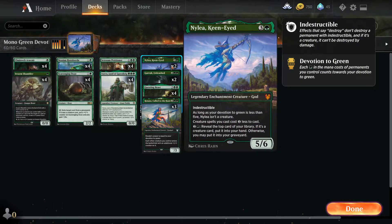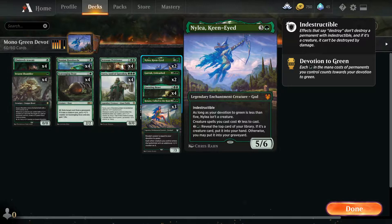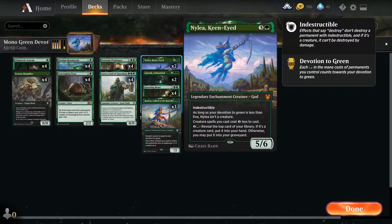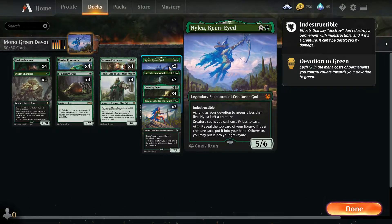Here's where we get a bit different — we've got two Nylea Keen-Eyed. Really great spell when it's on the board. Obviously it makes your creature spells cost 1 less to cast. And then if you reveal the top card of your library and it's a creature, you can put it into your hand; otherwise you can put it onto the graveyard or back to the top of your library.